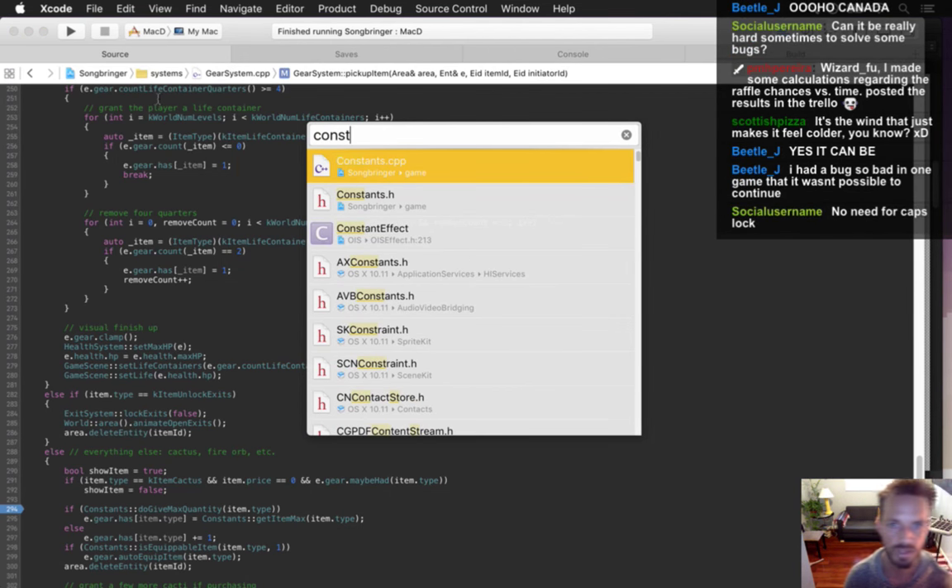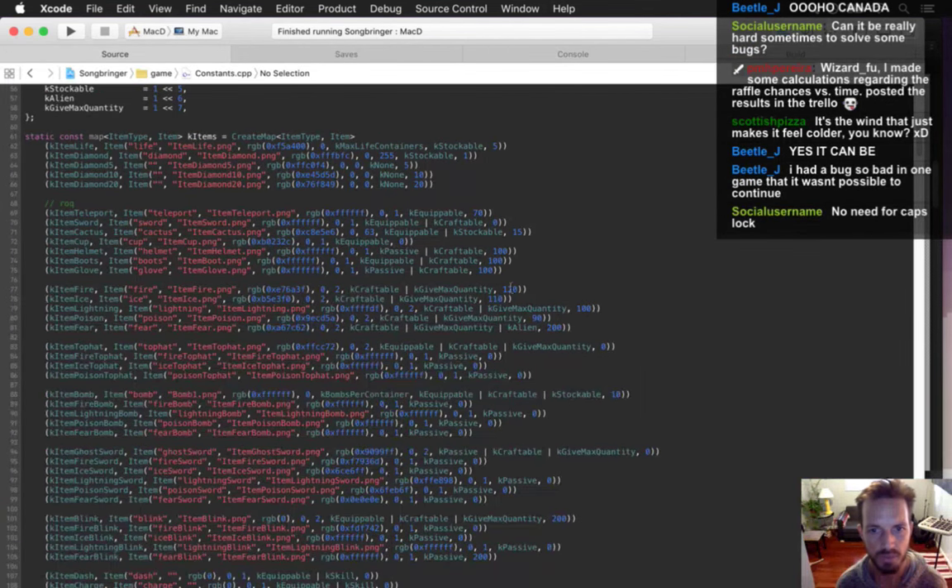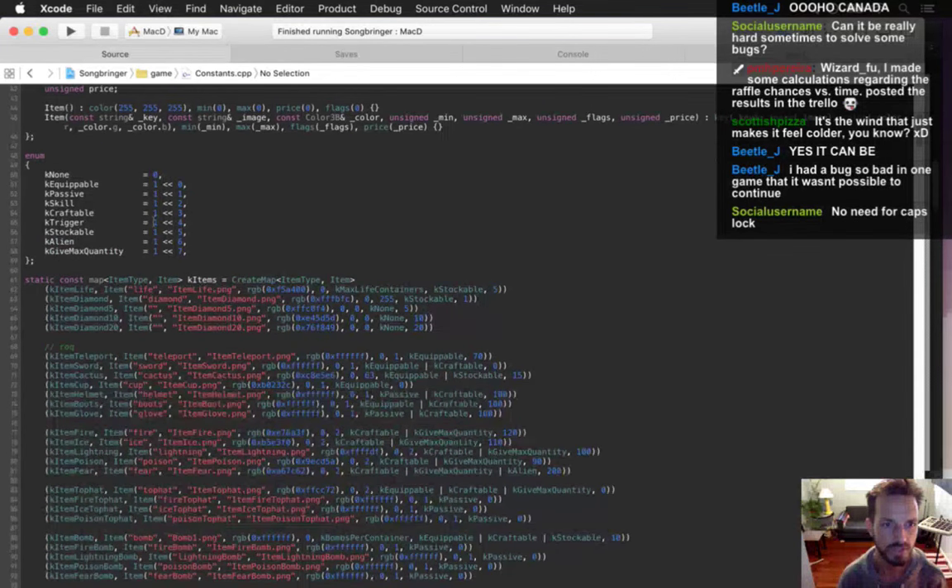Can it be really hard sometimes to solve bugs? Yes it can. But the more you program, the more you learn programming, the easier it gets to solve bugs - you just become more familiar with how code works and how your own code works. Pedro posted calculations regarding the raffle chances versus time to Trello - thanks Pedro. I'm sure Boogie will take a look at that.